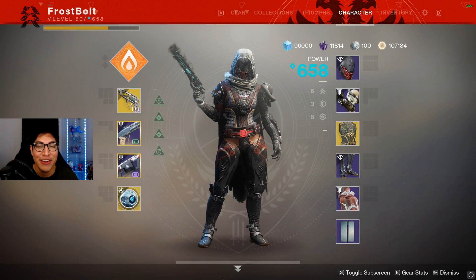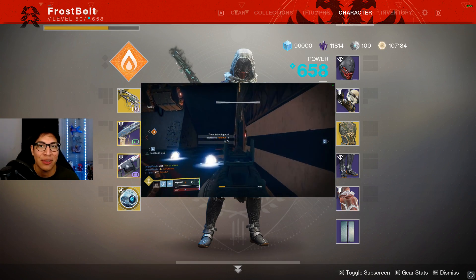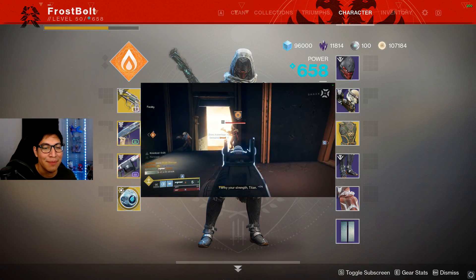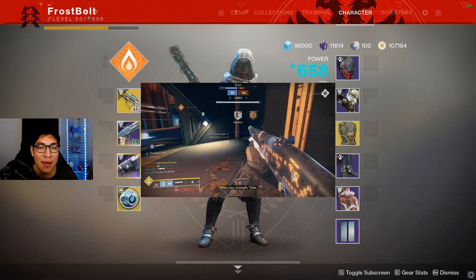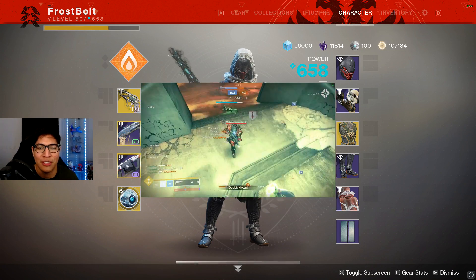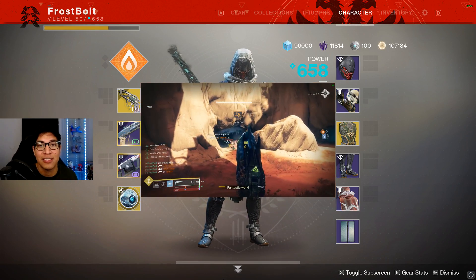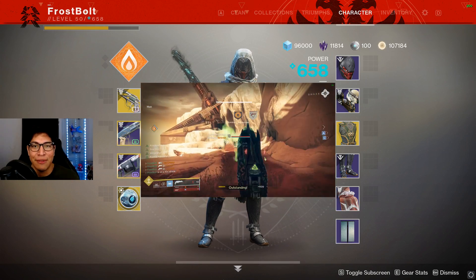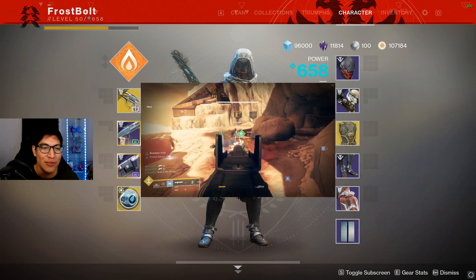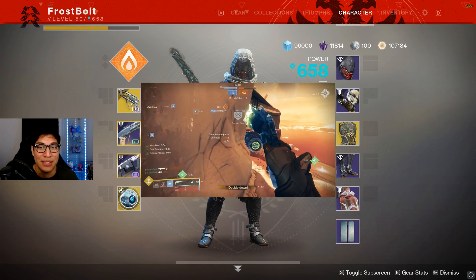Hey guys, my name is Frost and welcome to the video. In this one we're going to be using Dragon Shadow for the first time. In the past I was always recommended to use this exotic, but I was the type of player that preferred to use Stompy's mainly because I didn't have to do anything to get the extra slide and jump boost. With Dragon Shadow I would have to shade step to go from slow handling speed to super high handling speed, and that would throw off my rhythm. But since we have the Revelry we can basically spam shade step and get the full potential out of this exotic.